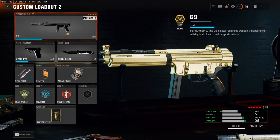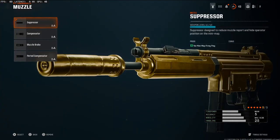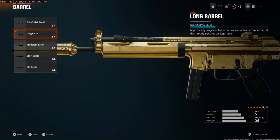Before we get into the class setup, this is my full loadout — if you want to use it you can pause the video here. Starting off on the muzzle, we're going to be going with the suppressor; this is just going to help you stay off the mini map. On the barrel we're going with the long barrel, which adds damage range to help with longer range gunfights.